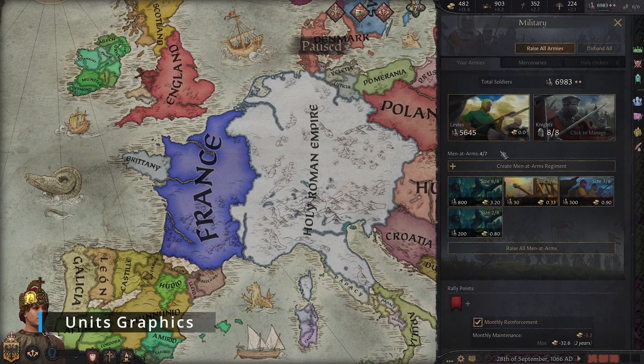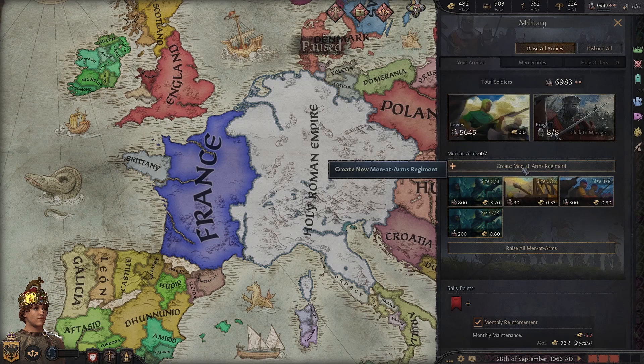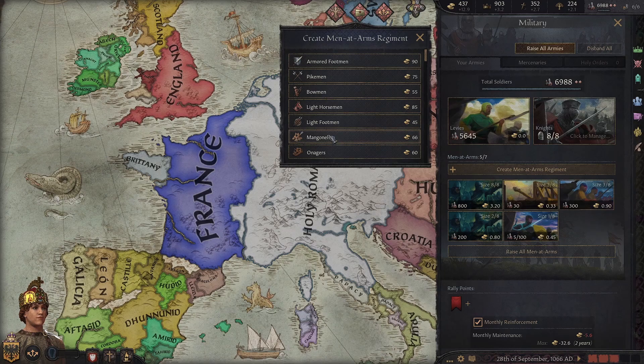Units Graphic changes how the men-at-arms photos look. The vanilla portraits for the men-at-arms are all kind of bland, blending together and just don't look all that nice. This mod adds a much-needed colour to them, making them look much better. It's a simple mod but does exactly what it says and it does it really well.